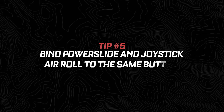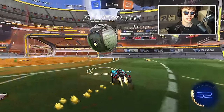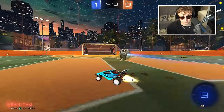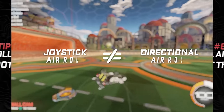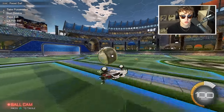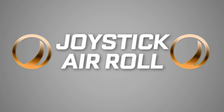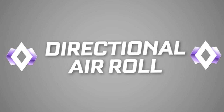Number five: bind powerslide and joystick air roll to the same button on your controller. Powerslide only happens on the ground and joystick air roll only happens in the air, so put them on the same button to make your recovery smoother and free up real estate on your controller. Number six: joystick air roll and directional air roll are not the same thing. Joystick air roll is generally better for ground recoveries and air roll shots, whereas directional air roll is what you want to prioritize on long-term aerial plays. Start with joystick air roll for the basics, then consider picking up one of the directional air roll binds — arrow left or arrow right — as you climb the ranks.